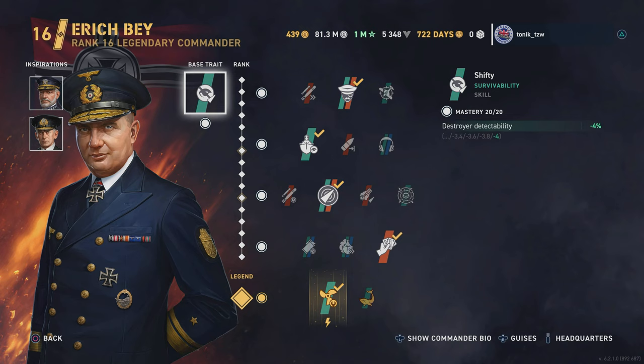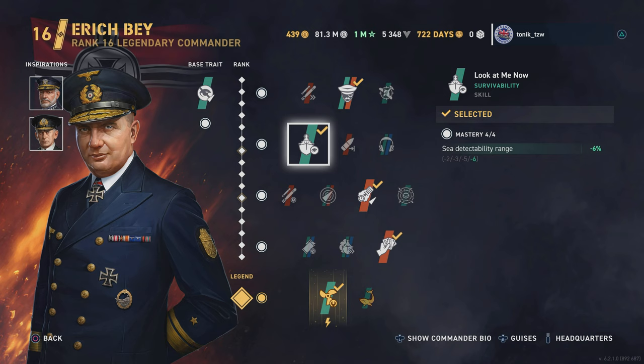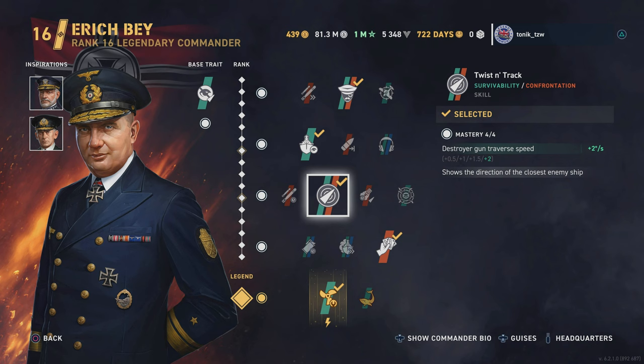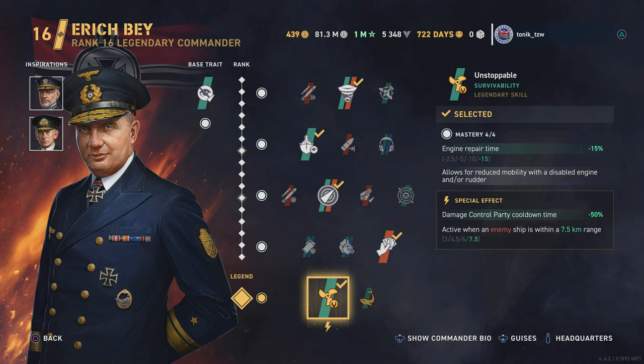The build I'm going to be using in this video is Eric Bay. His base trait is obviously reduced concealment. Then we run Observant Rage for reduced Reload. Second slot, we've got Look at Me Now for reduced detection. Third slot, we've got Twist and Track just to mitigate the gun traverse. Fourth slot, Torpedo Real to give us some extra speed and torpedo damage. And the Legendary Skill is Unstoppable — we'll get into that in the game.